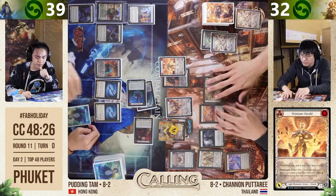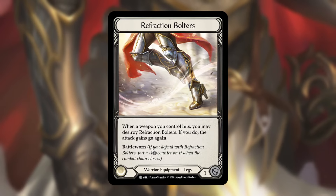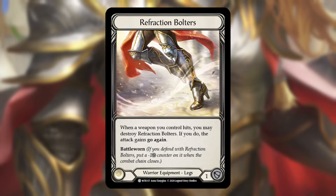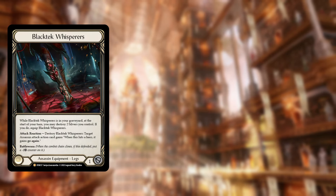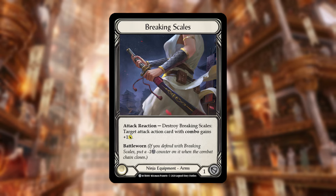Flesh and Blood is an insanely nuanced game, but I've made a generalized priority list for how to choose which pieces to block with. When an on-hit that you need to block is presented, the first equipment you should use are your sticky pieces that have abilities that destroy themselves — which you might need to use earlier in the game. The best example is Refraction Bolters, typically run in Dawnblade Dorinthia, where Go Again is integral and you may need the ability at any time. Other cards in this category include Black Deck Whisperers, Gallantry Gold, Aether Iron Weave, Breaking Scales, Courage of Blade Hold, and Monstrous Veil.